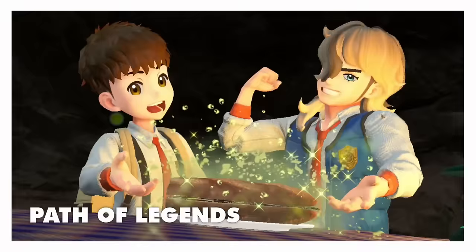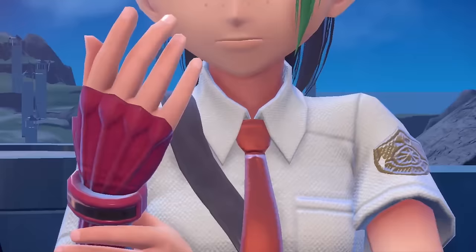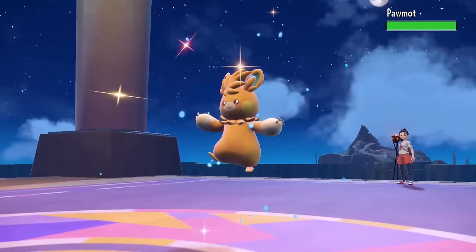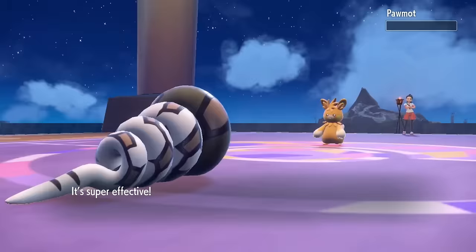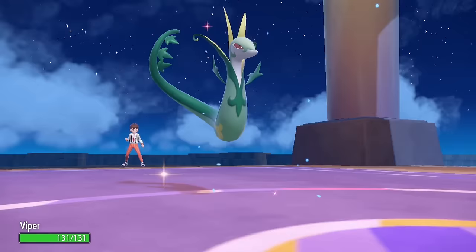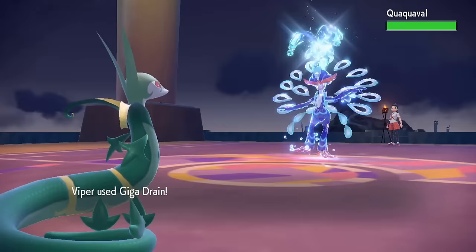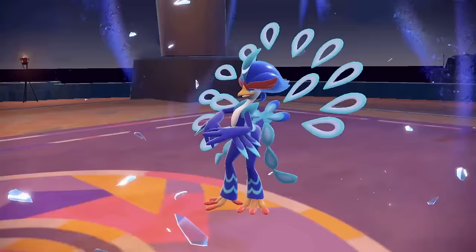Alfornada City is the next destination, and Nemona wants to have another battle. Hydra can Waterfall her Lycanroc, taking it out. Pawmot is next, so Jake tags in, taking no damage from a Spark, and then Earthquakes it to its death. Now it's Sliggoo, so Hydra comes back in, takes a Dragon Pulse, and eats the dragon with an Ice Fang. Finally it's her duck, so Viper switches in, takes an Aqua Step and then a critical Air Slash, before a Giga Drain does big damage while healing us. The duck then goes for an Aqua Step which we survive, and then Giga Drain sends it straight back to Nemona.